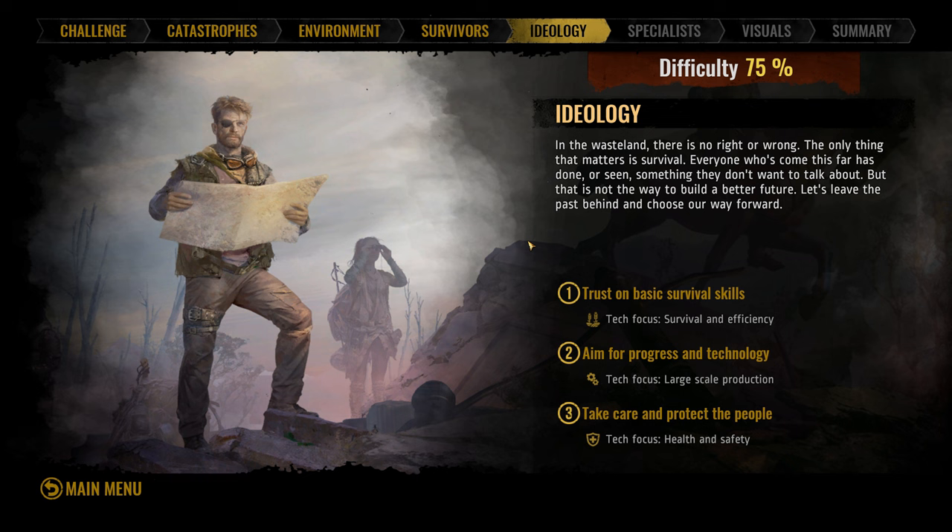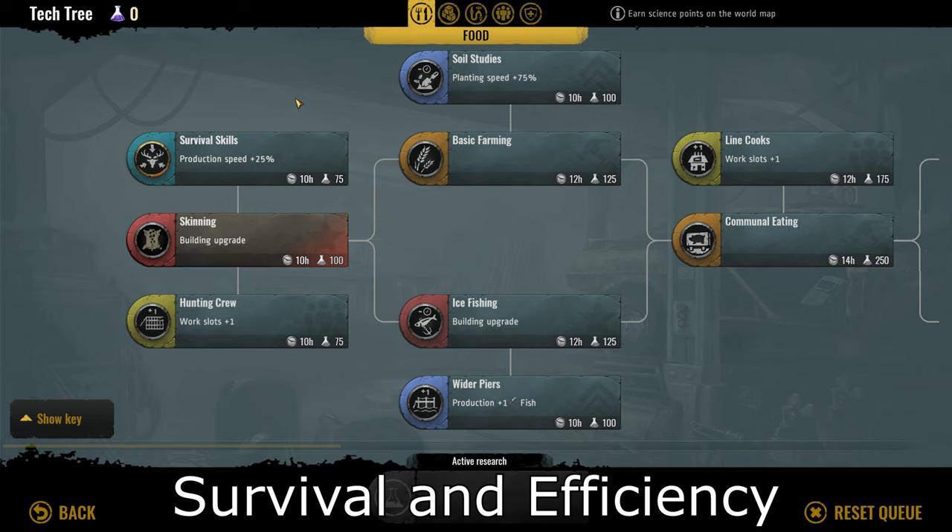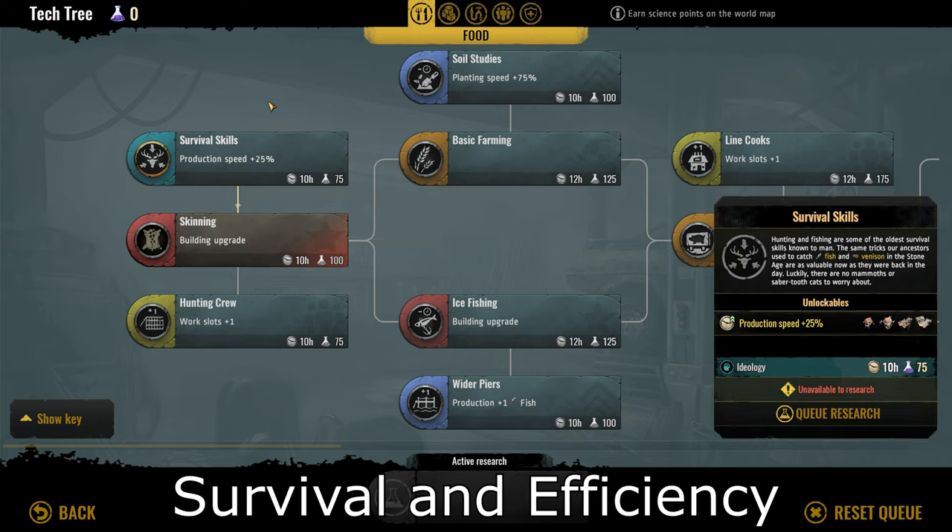We're going to start with the basic survival skills ideology, where the tech focus is survival and efficiency. Each ideology provides five unique techs specific to that ideology. The first one is survival skills, which provides a flat 25% production speed boost to trappers and fishing piers, and also their upgraded versions — the hunting cabin and fishing hunt respectively.